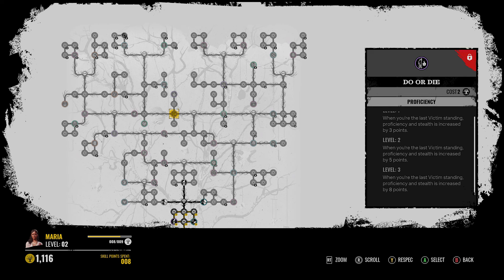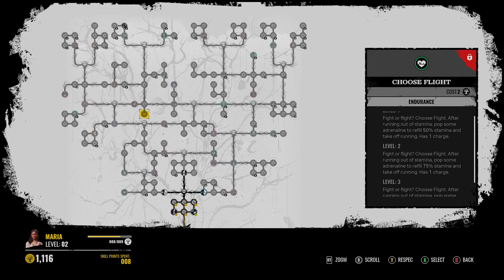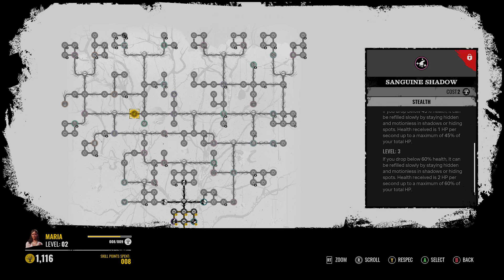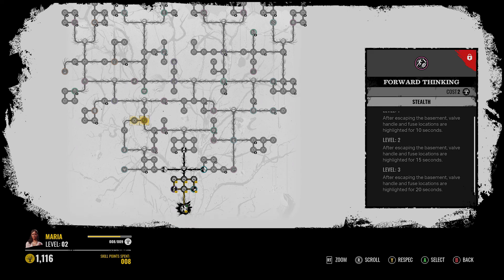Do or Die - when you're the last victim standing, proficiency in stealth is increased by 8 points. That is interesting because a lot of the last-alive perks aren't really the best. But this is pretty big actually - 8 stealth. You also have Choose Flights, which still has its uses but it's obviously not as good as it used to be. Tresanguine Shadow - when you drop below 60% health, it can be refilled slowly by staying hidden and motionless in shadows or hiding spots. Health received is 2 HP per second up to 60%. It's always been a pretty strong perk, I suppose.